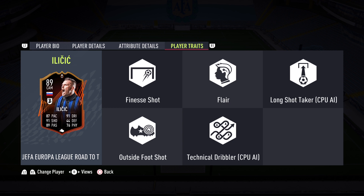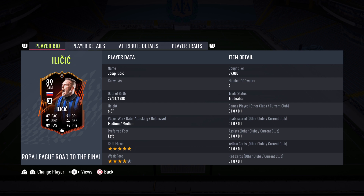He also comes with the flare trait, technical dribbling, and long shot taker. I'm so excited to try out 89-rated Joseph Ilicic. Is he worth the pickup? Is he better than Dybala? A lot of questions to be answered, so let's get on to the gameplay portion of the review.